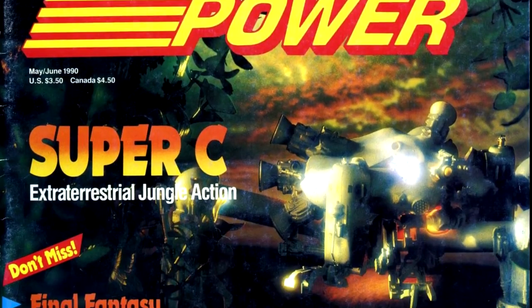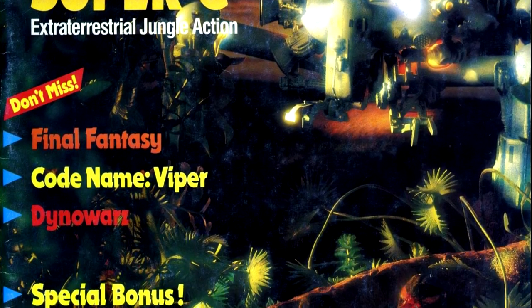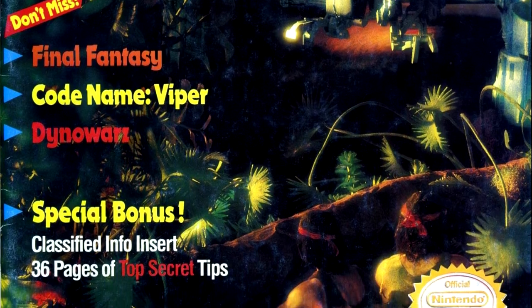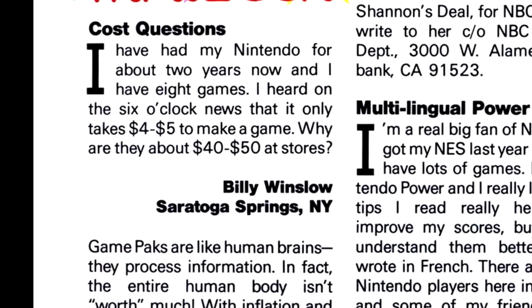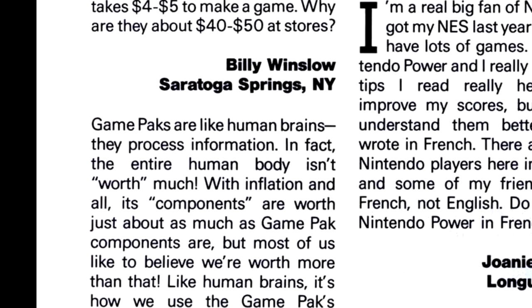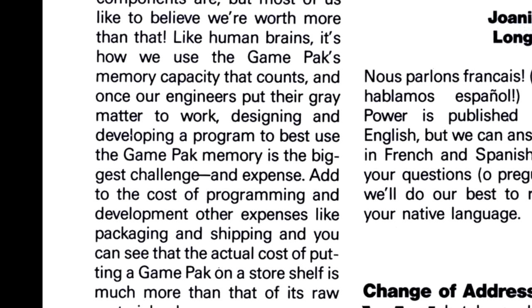Our cover game for this issue is Super C. We are back to the dioramas, with the two protagonists of the game lurking in the foliage while a big, stompy robot passes by. In the letters column, we have a question about where all the money goes with the cost of video games — you don't think software writes itself, do you?